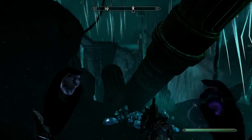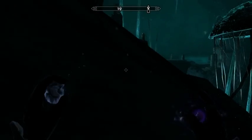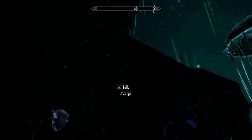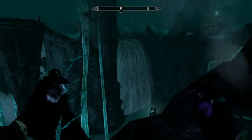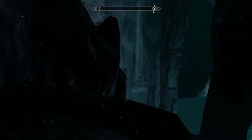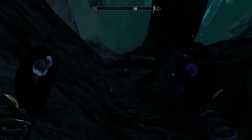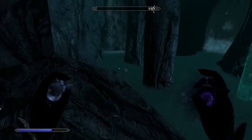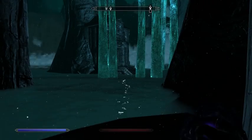Let's see if we can make it up here. This doesn't seem to be a standable surface — it looks pretty slanted. Maybe, maybe not. I guess I can stand over here and slide down. Let's keep casting that to level our illusion spell.